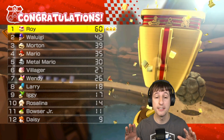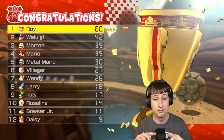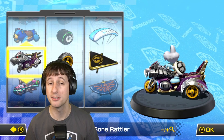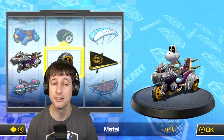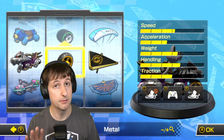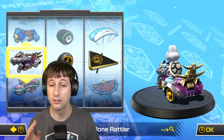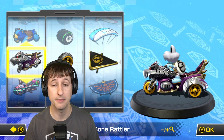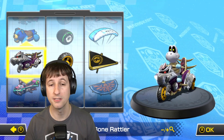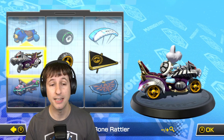We're going to play the next cup and switch up the combination. The Nightmare Bones combo - yes, it's Dry Bones on the Bone Rattler, Metal Wheels and Gold Glider. Statistically it is better than what we used previously, but it's still not great. The Bone Rattler looks super cool - it might be my favorite looking cart. But unfortunately its stats aren't great. Nonetheless, we'll be out there in style.